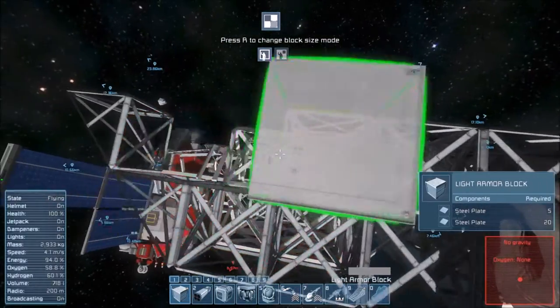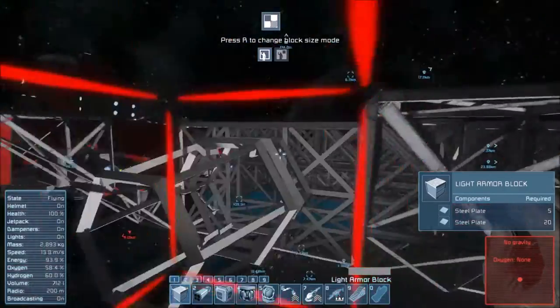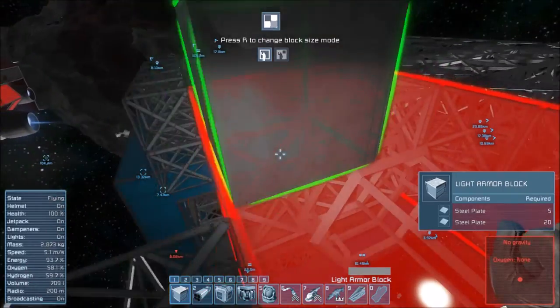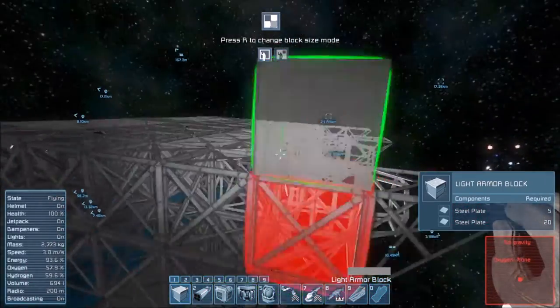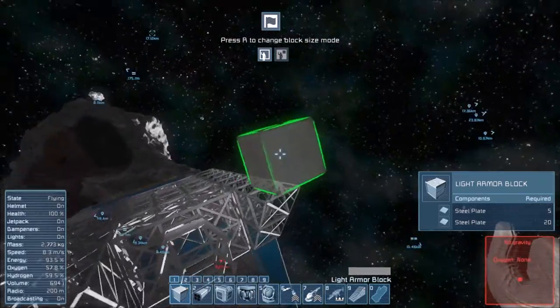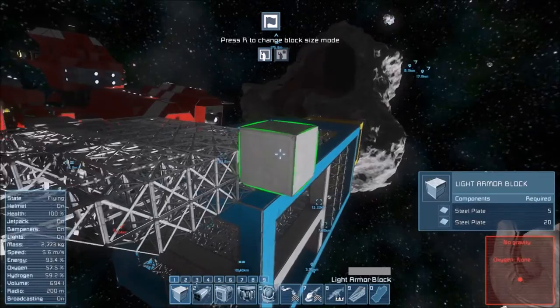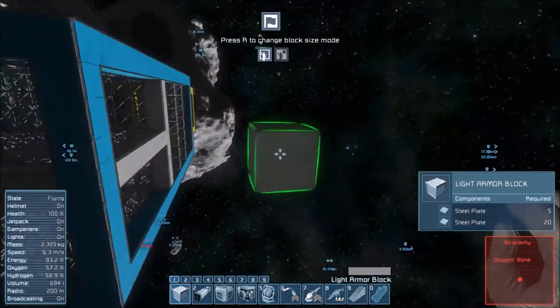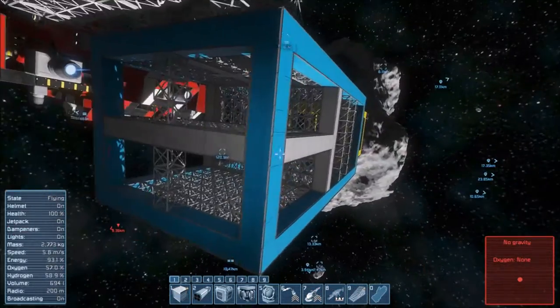I just need to put armor blocks in to make it not look phantom-y, and onto the other side. That should be good — we'll do something on the top to make it look not flat. Sadly we don't have half blocks, which is kind of annoying. Copy this, paste it down there — job done.